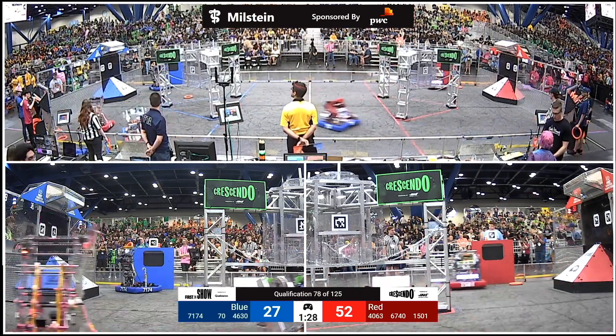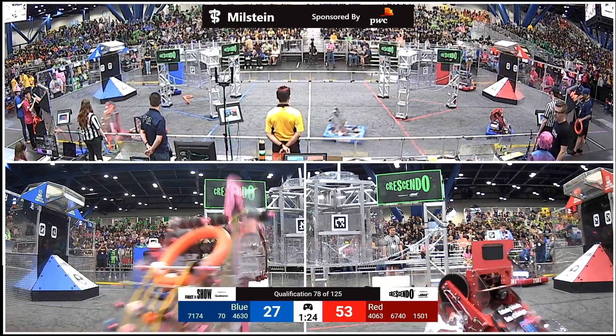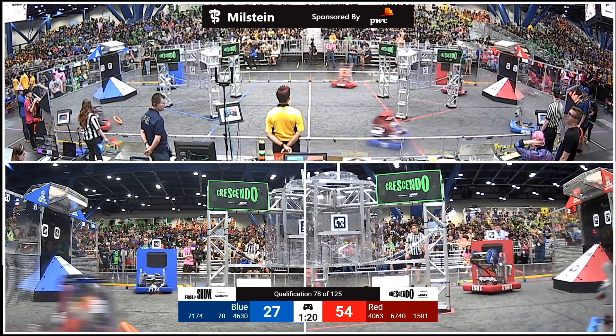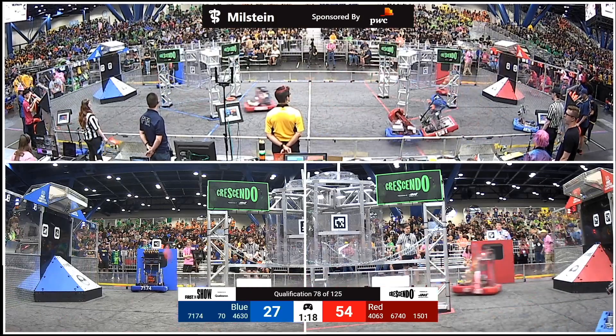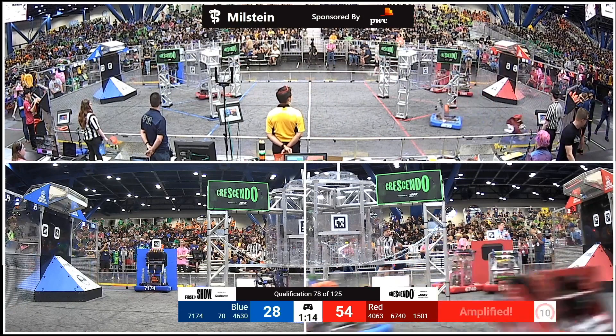Red with the advantage — both alliances have co-op achieved. We love seeing alliances cooperate here on the field. 15-01 scoring in the amp. Two notes banked for the red alliance. Blue alliance as well sending a note into their amp.